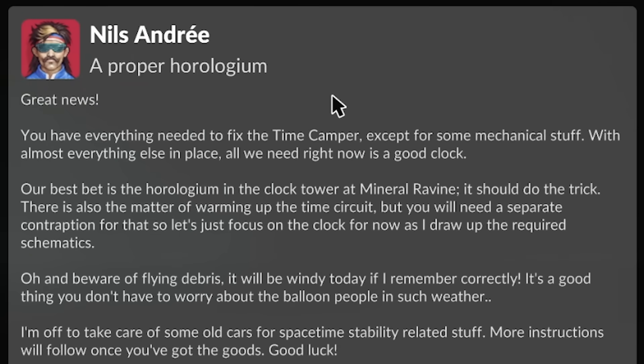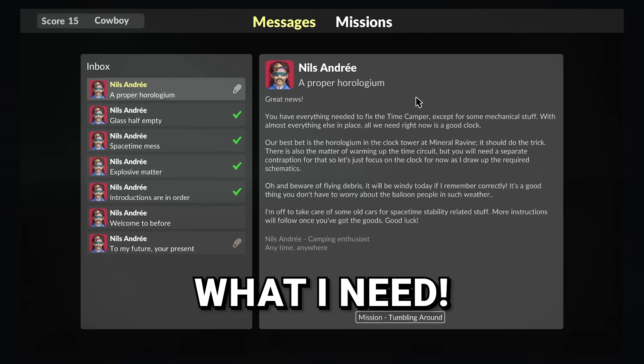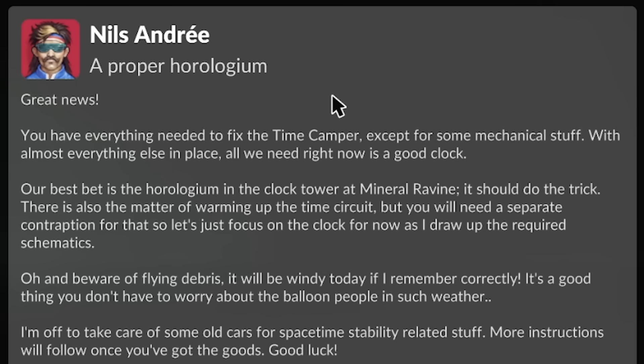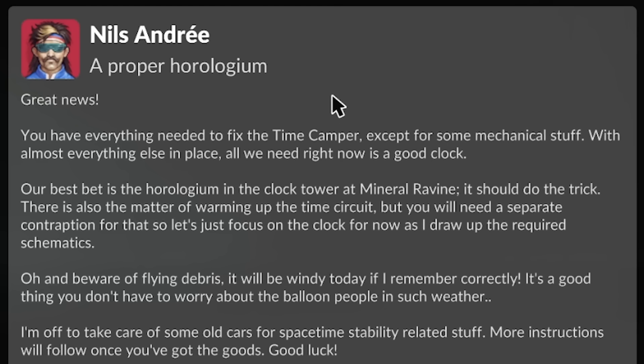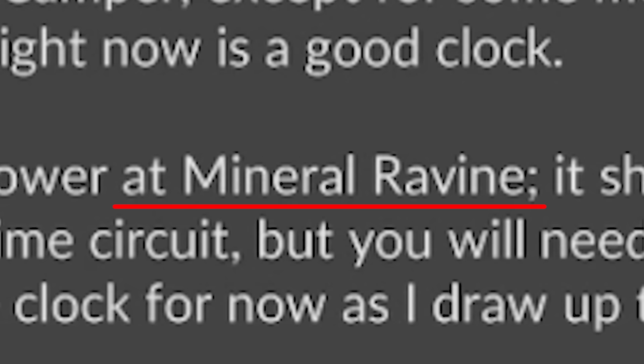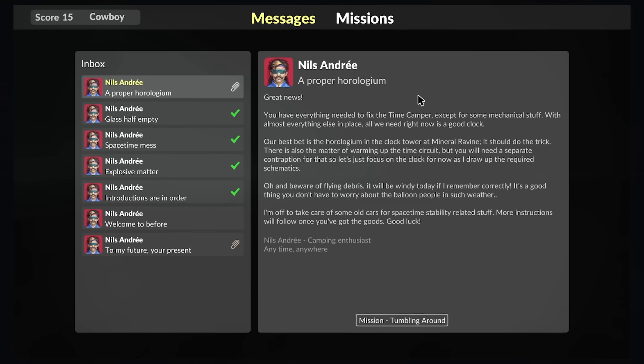Great news. You have everything needed to fix the Time Camper, except for some mechanical stuff. Real good details right there, I know exactly what I need. With almost everything else in place, all we need right now is a good clock. Okay, I could do that. Our best bet is the whole world in the clock tower at Mineral Ravine. It should do the trick. There is also a matter of warming up the time circuit, but you will need a separate contraption for that. You just keep throwing out words like you don't know what you're talking about.